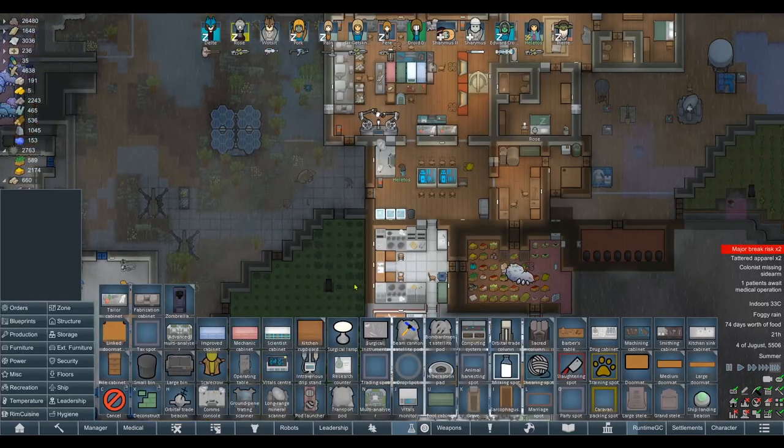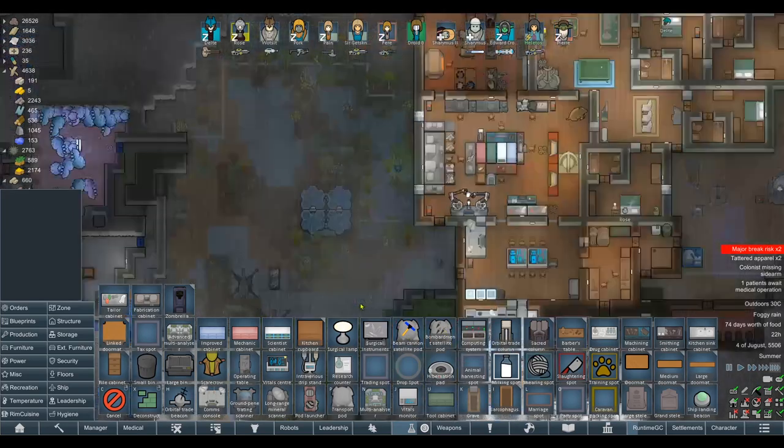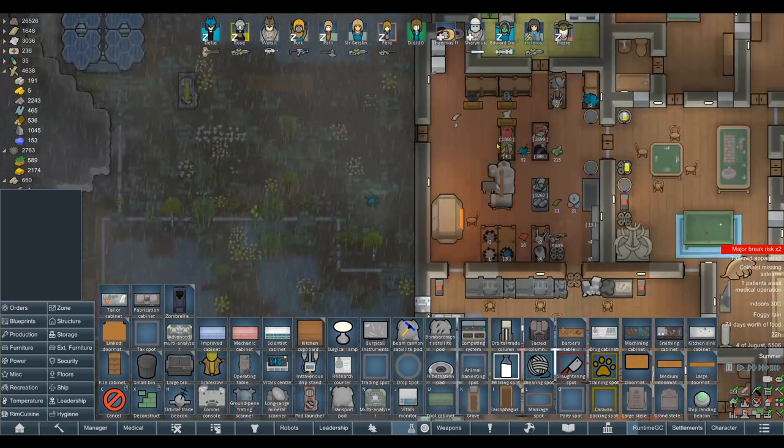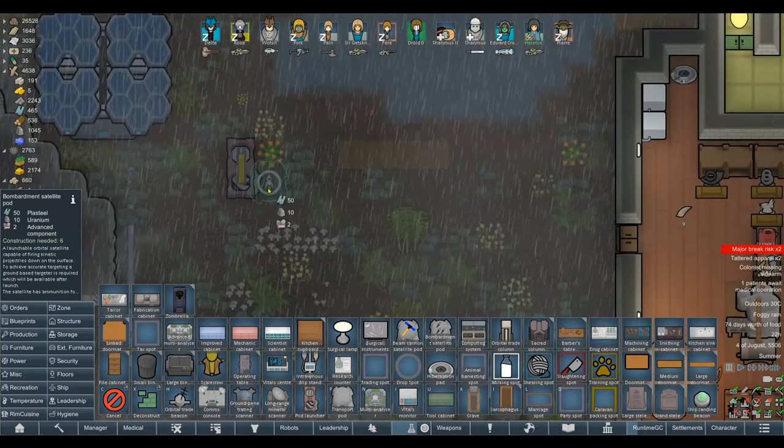Somebody asked whether or not we were going to build beam cannons and bombard satellites. They look very, very cool, but the problem is they're single use. So we're throwing away like 50 plasteel, 10 uranium, and two advanced components, which we can't really spare right now because we're working on bionics and upgrades — for a one-off weapon. It would be very useful to have one of these up in orbit so that if the Empire just shows up we can knock them out. It's an operation contingency plan really. So I might build one of those.